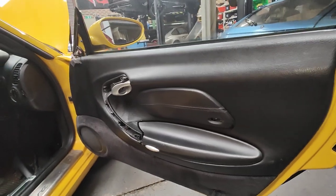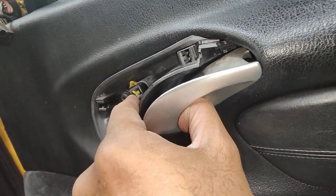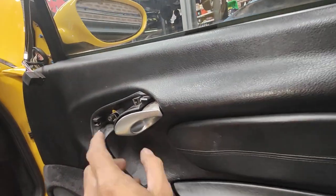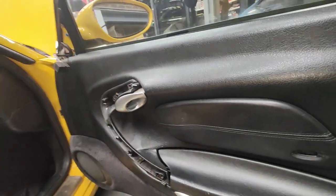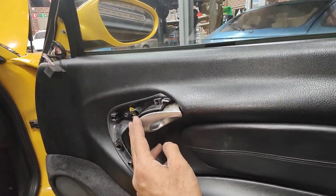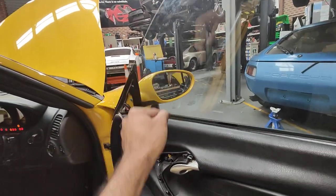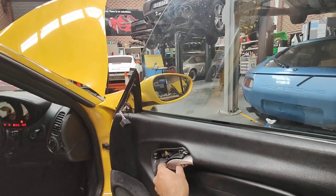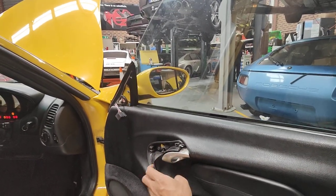One switch is inside here — you can hear that. This switch is called the window drop from inside. What it does is drop the window down about 10mm when you put your hand on the handle and open the door. When you let go, it goes back up.